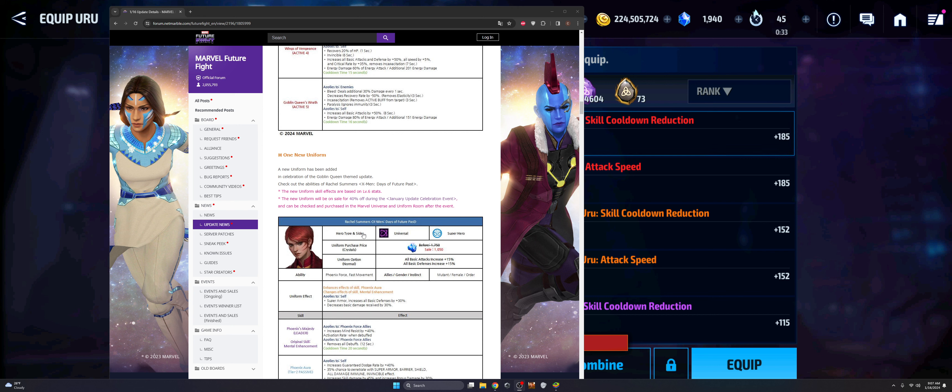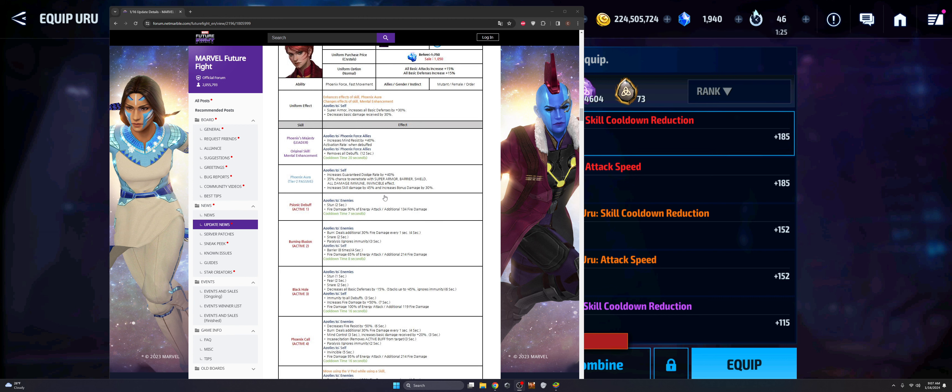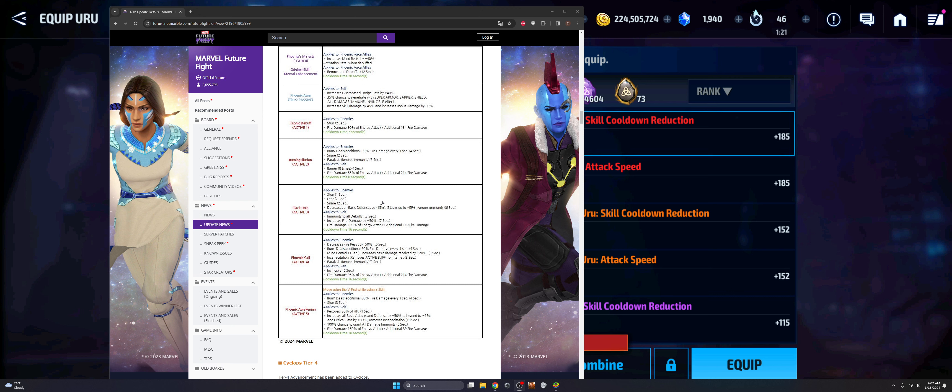Then we get Rachel Summers — she's the one character getting a new uniform upgrade, so regardless this was going to be an overall benefit to her. The one disappointment I have with her uniform is the change to her leadership: this was once applied to all allies and now it's just applied to Phoenix Force allies. She had the mind resist that was just all allies — why it wasn't left to all allies, I don't know. Maybe it's a mistake because they were just copying and pasting. The skills should have just remained as all allies. The rest of her kit is definitely a bonus kit for her, though I'm a little concerned that she doesn't have any damage accumulation on her skill at this point.